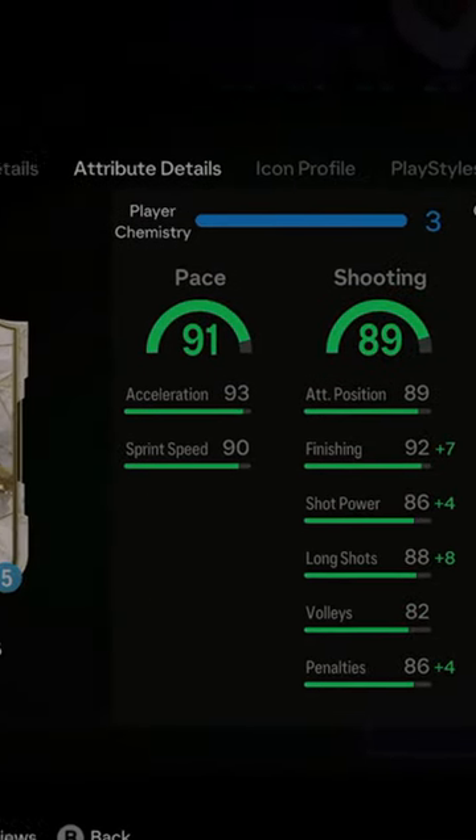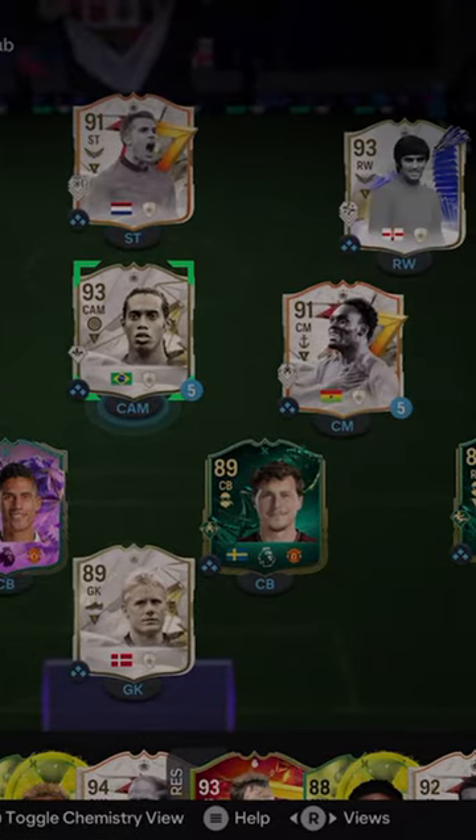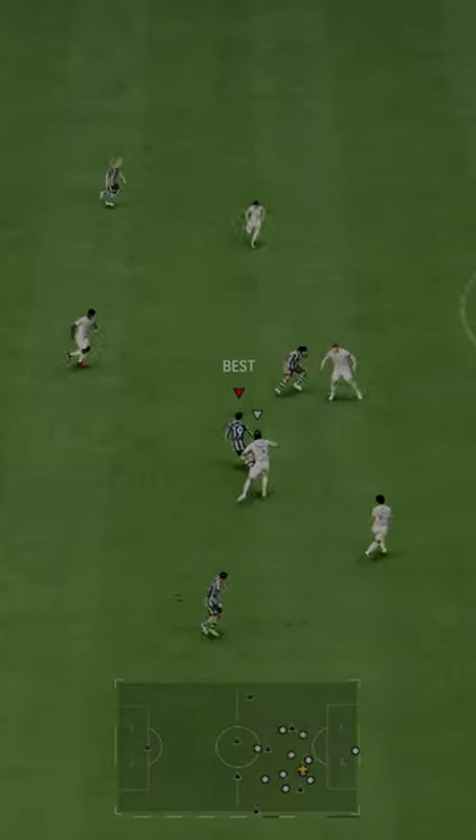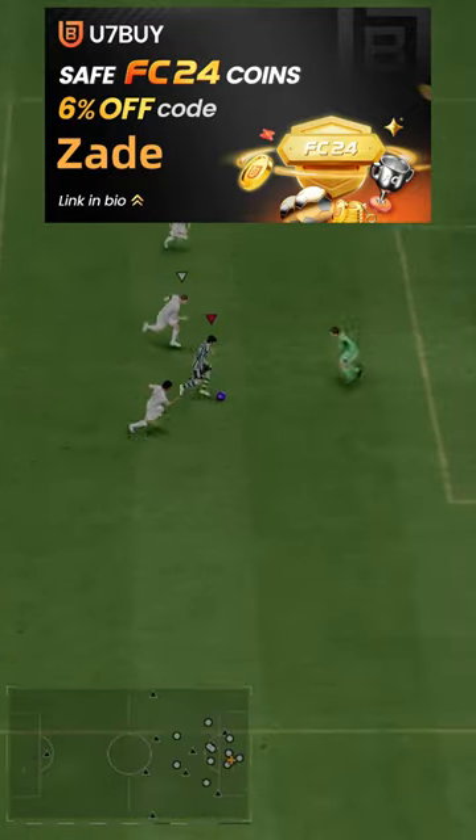Welcome to Baller or Bust, where we test FIFA cards so you don't have to. We've got base Ronaldinho. You can acquire him via SBC for 2.2 million coins. If you need coins, go to U7 Buy, use code Zade for 6% off.